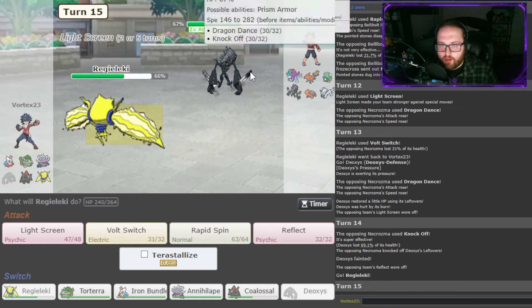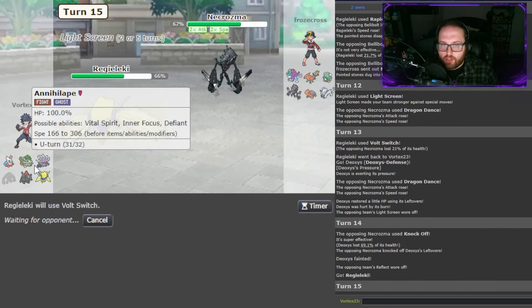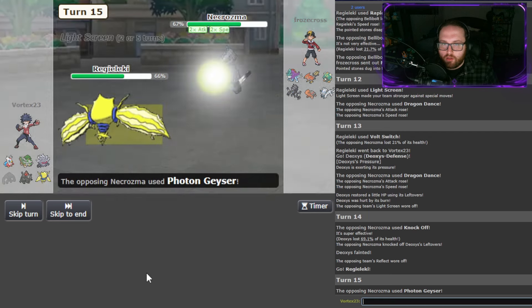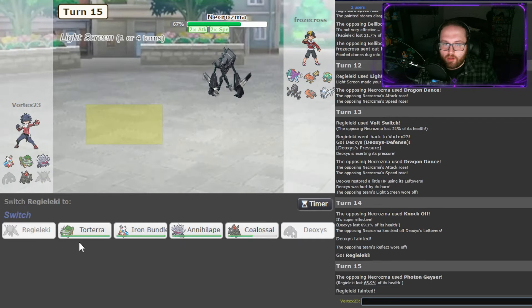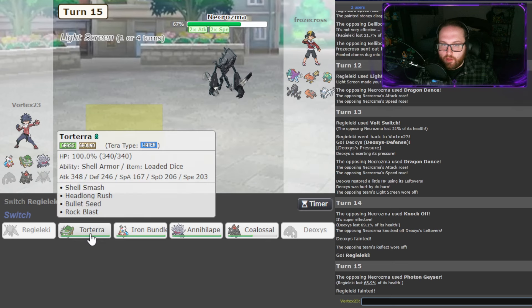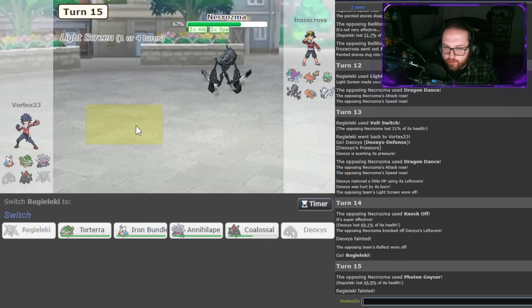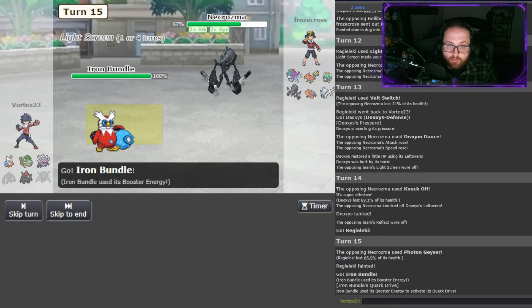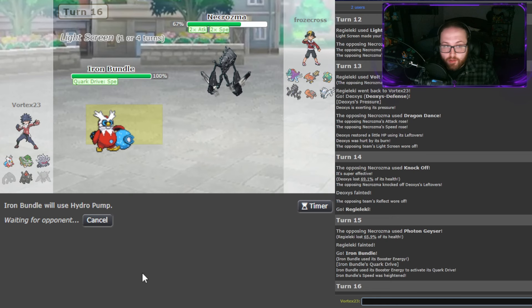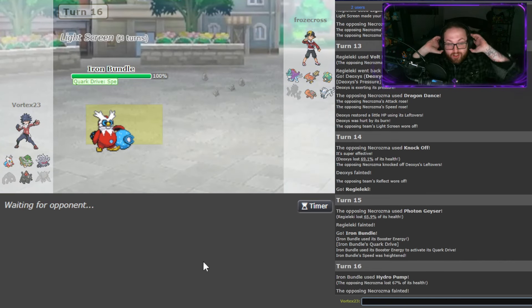I guess we'll go out into Regieleki here — hopefully we're faster. If we are, I Volt Switch. Or I sack Coalossal. We're not faster. I think this is just game because Bundle does not KO. Unless I get a max roll, which I guess I can go try for — I think I just get swept here, unfortunately. Oh — we got the max roll! No way! The max is 67.4.